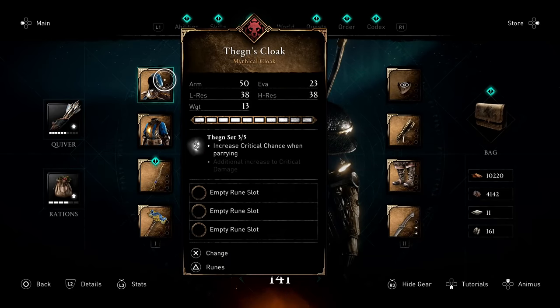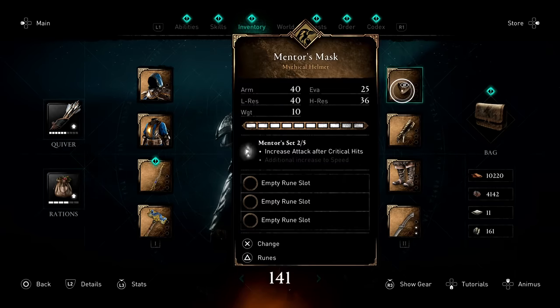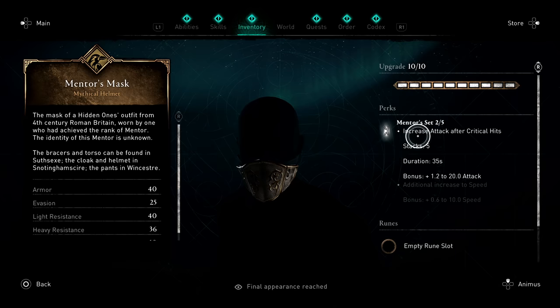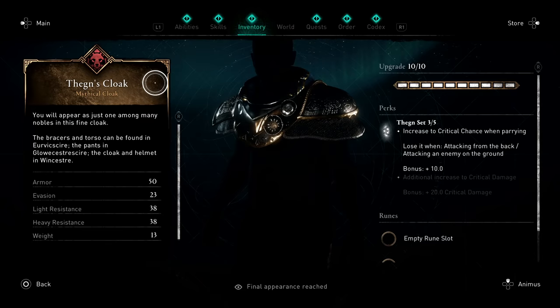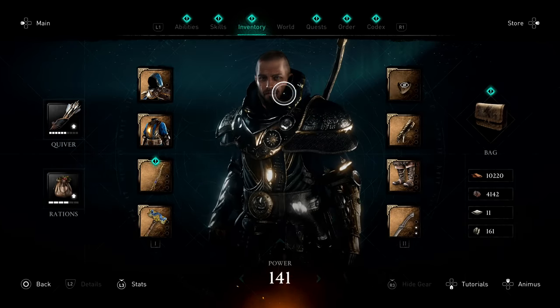We're going to be using two sets of armor to utilize the two set bonus from each of these: the Thane's set and the Mentor's set. The Mentor's set is going to increase our attack after critical hits, and it can stack up to five times for a duration of 35 seconds, giving us 1.2 to 20 attack — very, very nice. The Thane's set is going to increase our critical chance when parrying, giving a plus 10 chance to our critical chance, but you lose it when attacking from the back or attacking an enemy on the ground. These two bonuses really tie in well to increase your overall damage.